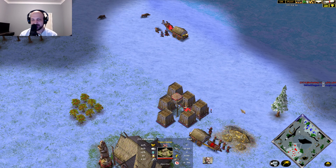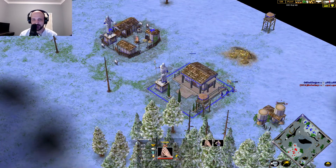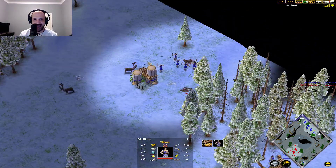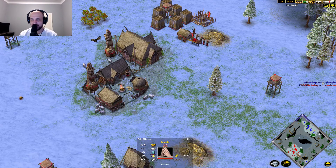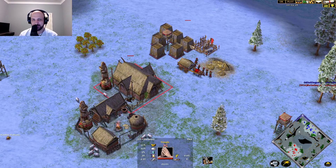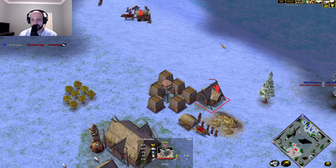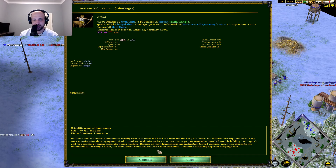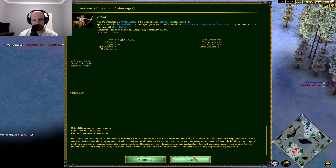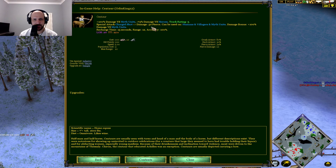We are seeing Hermes chosen for Odin King. How many villagers on wood? Eight villagers on wood. People have been saying that Hermes is a little bit underpowered now for Zeus because of the big changes to the Centaur - their special attack only doing 50 damage instead of what it used to do.